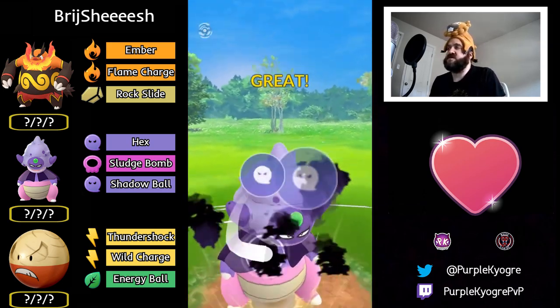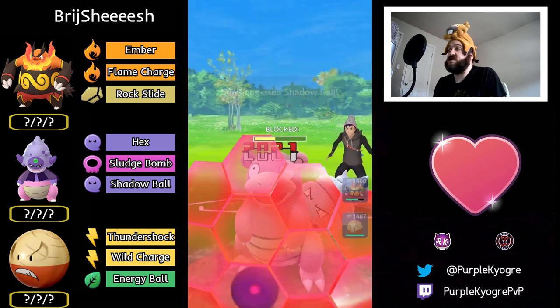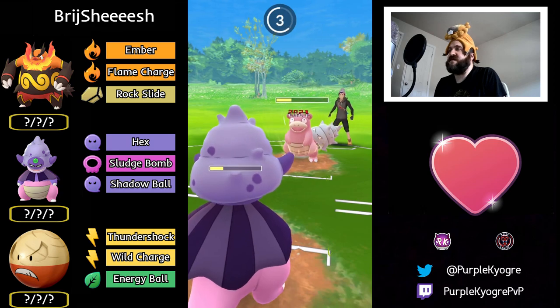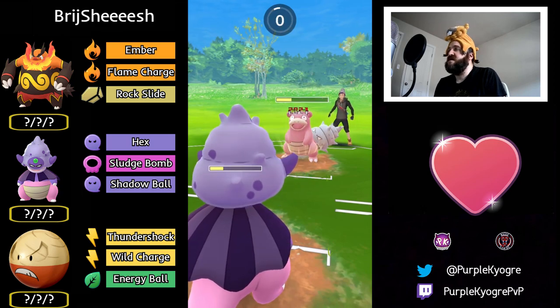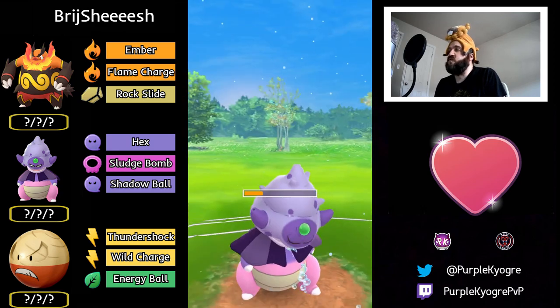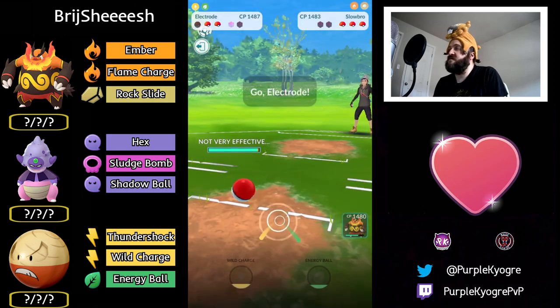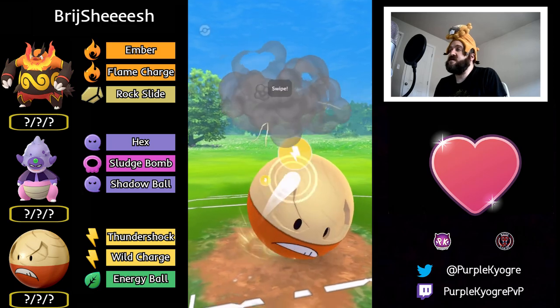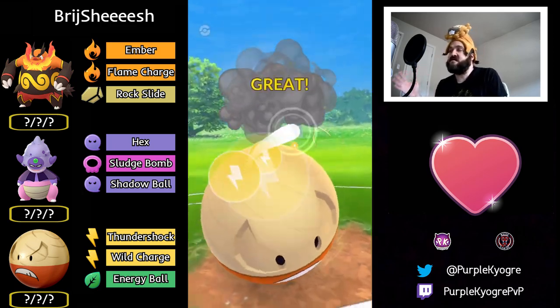Slowking will be able to make another one, which is huge — KOs unless they commit both shields on this Slowbro, which they do. At this point they can't Water Gun down. Do you let this go or fight for the switch? Just gonna let it go — keep the shield advantage. Water Pulse will be enough to KO.